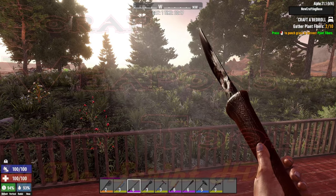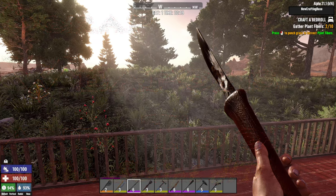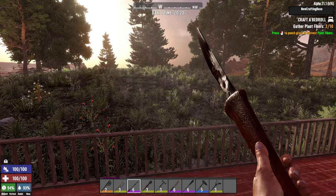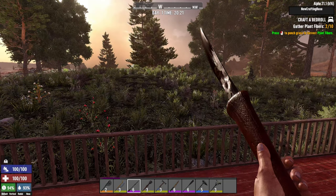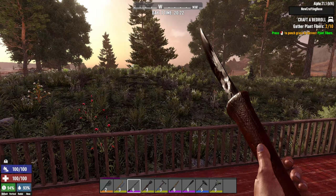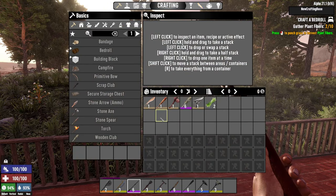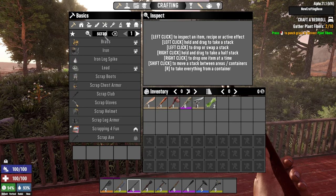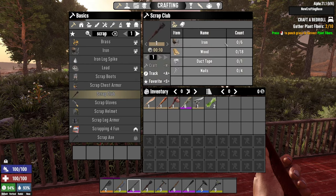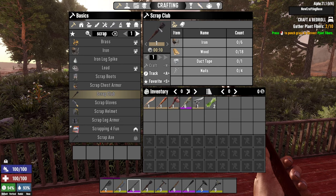This next mod is Scrap Weapons and Tools by TheScript HD. It's a fantastic little mod that puts in a tier of weapons and tools between stone/wood and iron. It's something I feel should have been in the game for a long time. They're super easy to unlock and super easy to craft — the resources are not super intensive.